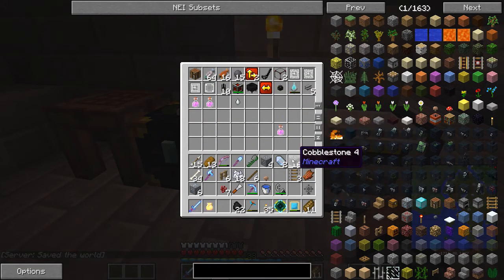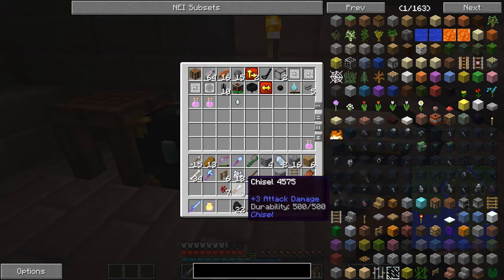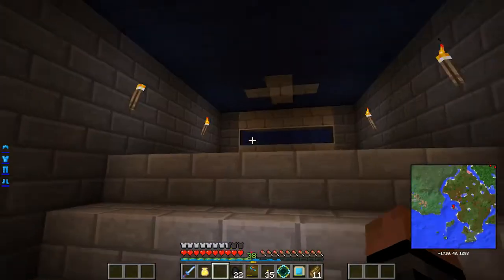I've got the regeneration potions. We need to build really quickly — we need to get a health potion.